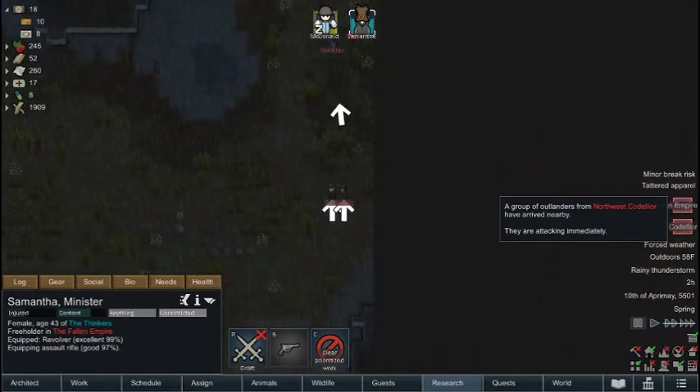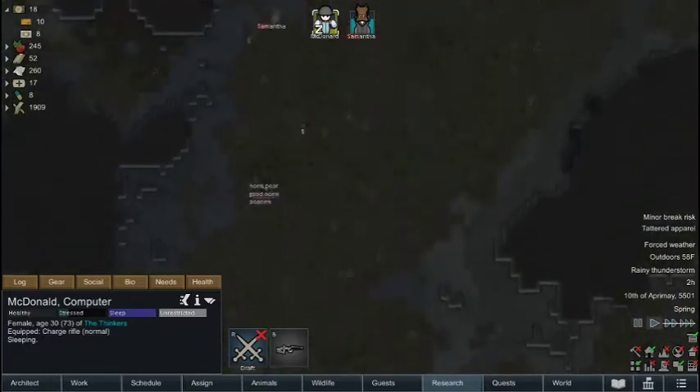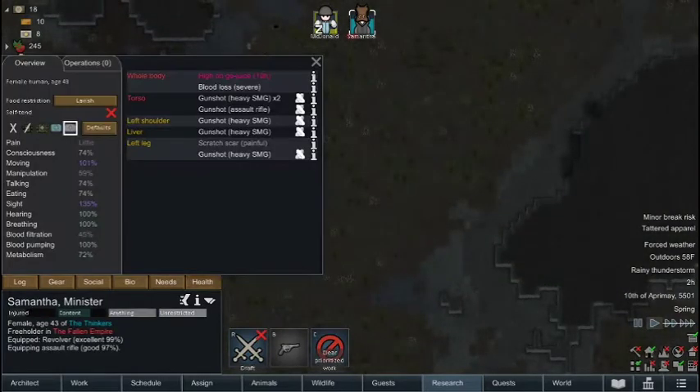And I'm also going to have Samantha go grab that assault rifle because she'll be much better with an assault rifle than she will be with a revolver. And at the same time, we're also getting raided by Outlanders, who are attacking immediately. Hopefully Samantha can get the assault rifle.